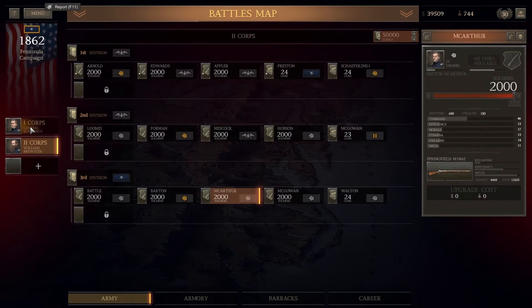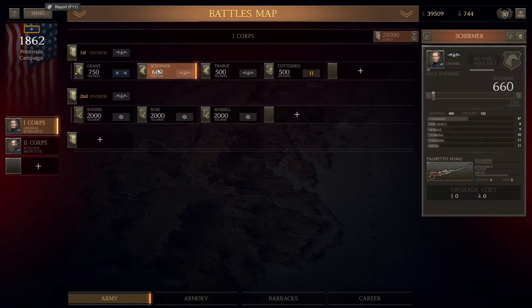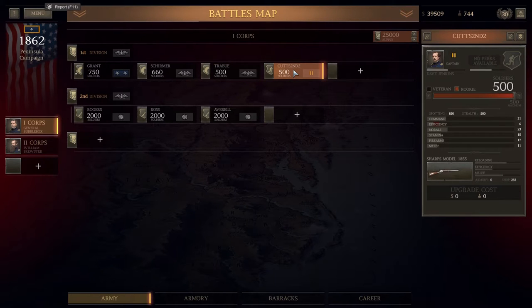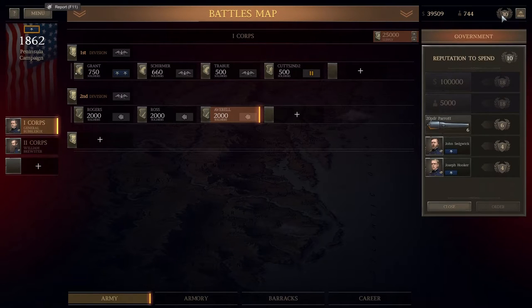Our best infantry are at the top in the 1st Division with the 1855 Springfields, upgraded Springfields, upgraded Harpers Ferries, and the 1855 Harpers Ferries as well. The rest of our units have the old 1842 weapons. In 1 Corps, which we're also taking, we've got all our cavalry — Grant, Shamurma with Palmettos, and Trabu with Colts and Sabres. We also have a big skirmisher brigade with the Sharps model 1855. I've spent all my prestige points on new weapons rather than veteran units.